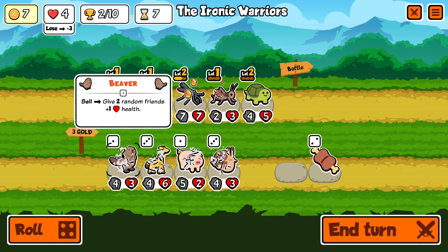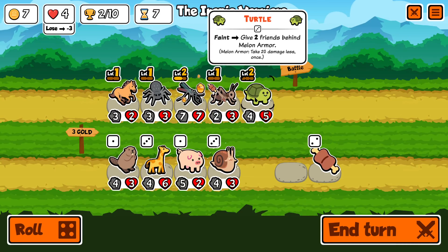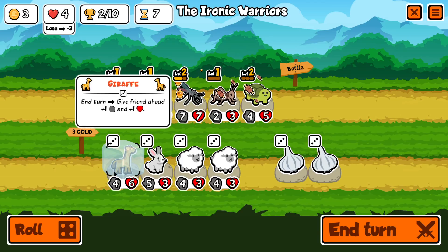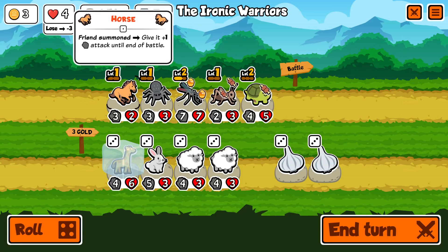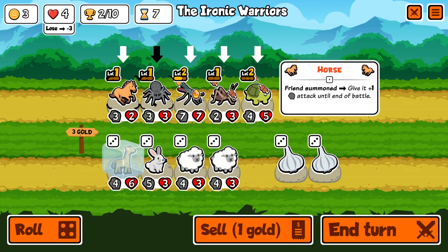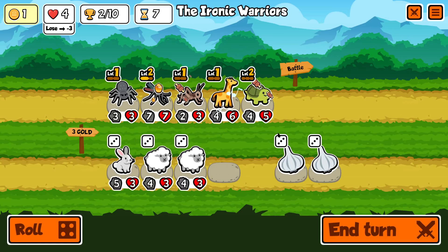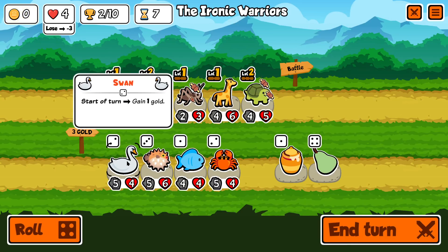Let's use that to upgrade these guys. Who's the long-term keep here? Maybe the turtle. Let's give that to the turtle, freeze him and roll. I want to bring him in to help someone out. Even though we're sort of pretty heavily designed on having more guys come in, I think we're going to have to say goodbye to the horse. Sell him, and we'll put the giraffe in there to help out the turtle. Freeze that.